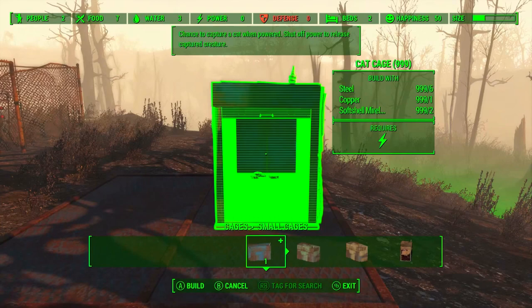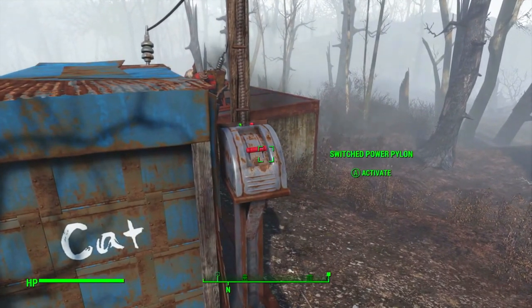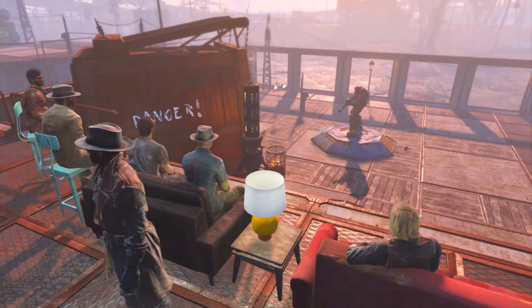Here again we see a new cage — the cat cage — though I'm not sure if this is for settlement company or for the arena. Speaking of which, we can see a built-up arena or battlegrounds, and up on an elevated level there are chairs with settlers watching the spectacle. This is interesting as we see an arena combatant standing on a blue metal raised platform. The only reason I can think of for this is if there's some kind of subterranean gladiator fighter cell and the combatant is raised up to the arena level.